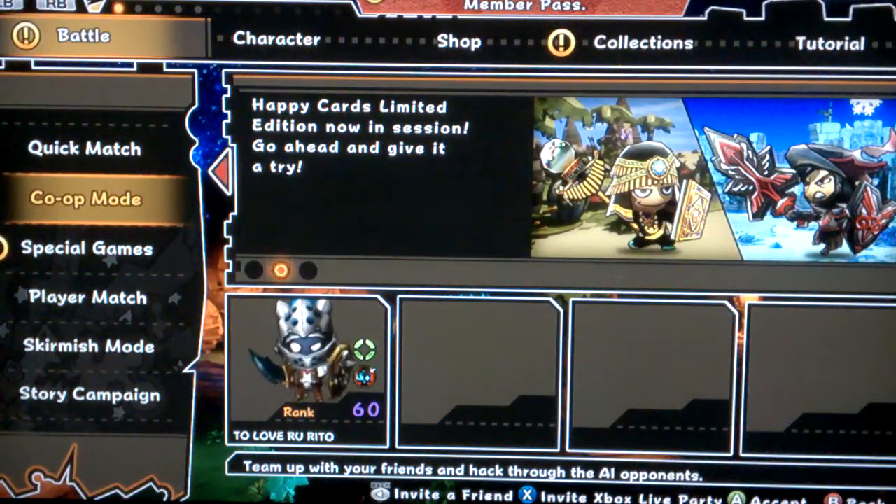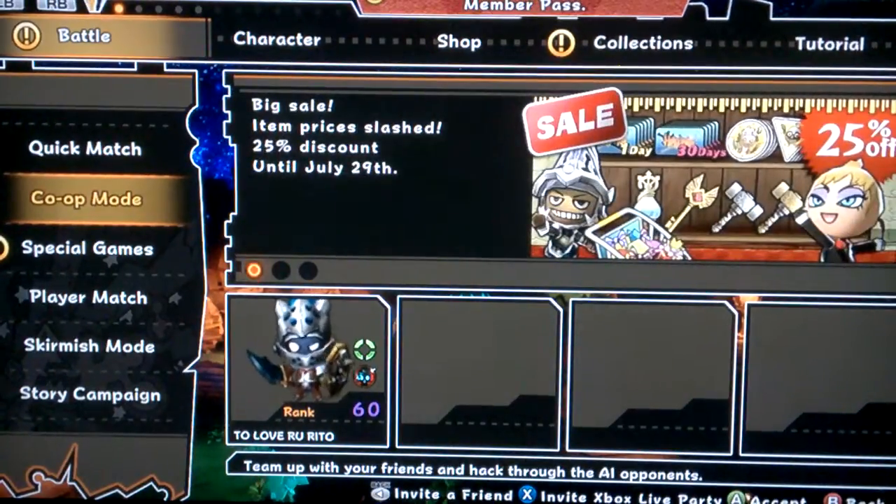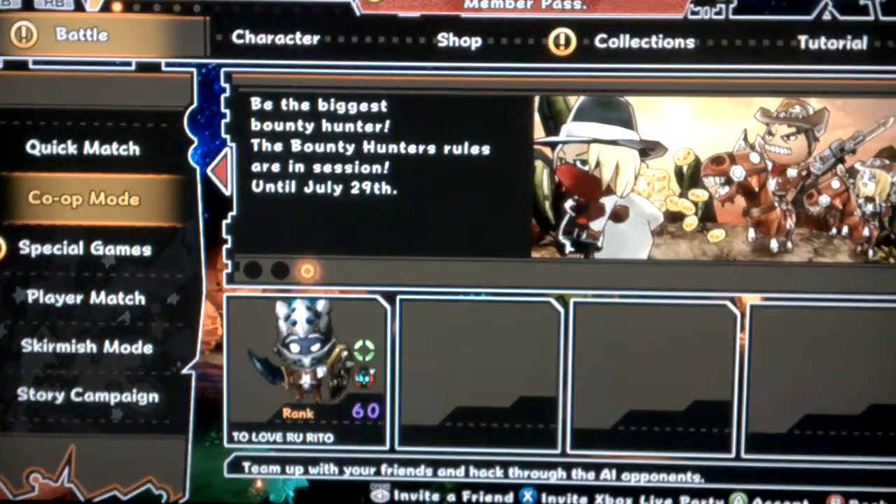Yo guys, Rita here, and I'm going to be talking about how to get co-op points — well, not more, but how to get the helmet faster. That's what I'm going to be talking about. Alright, let me get started.